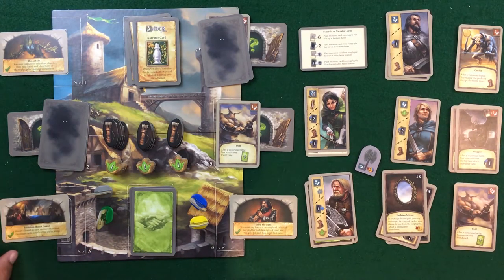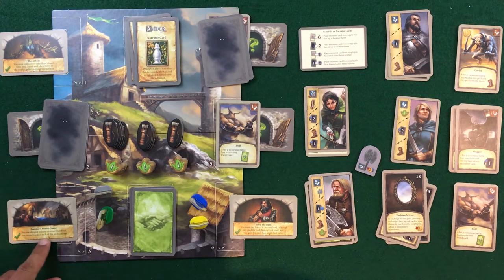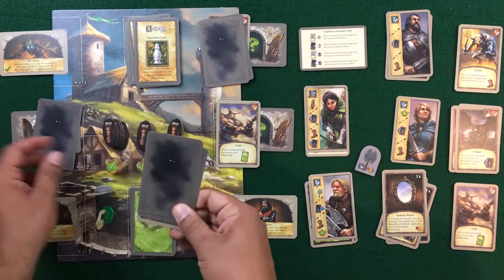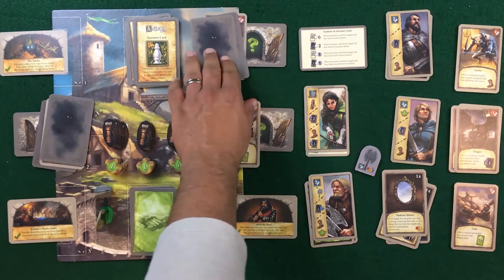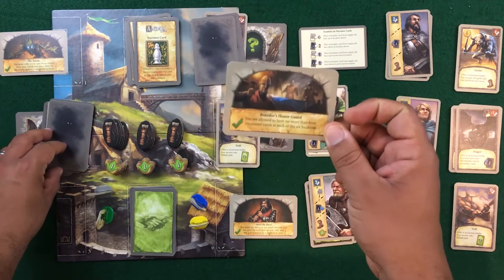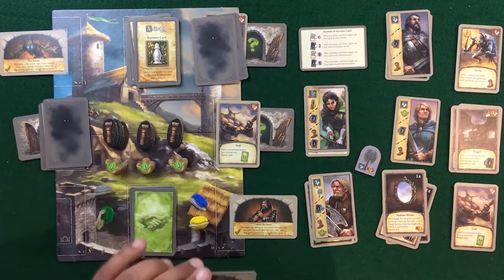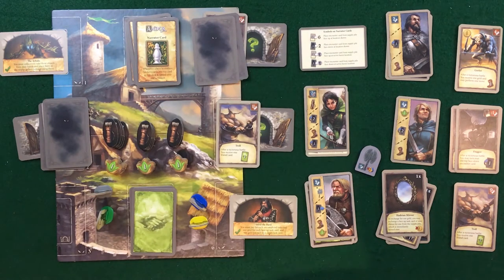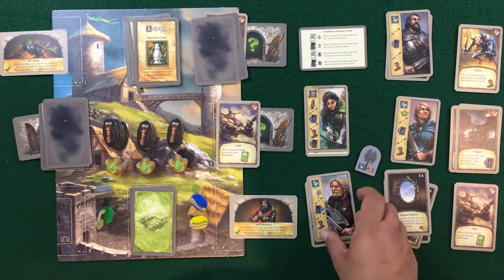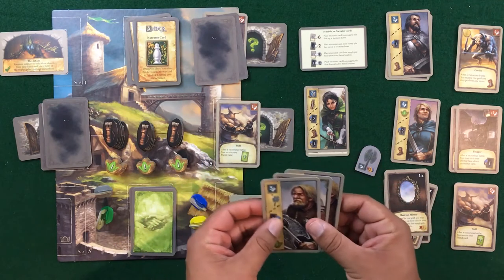The task requires no more than four encounter cards at each of the six locations. Counting across the board — one, two, three, four at one location; three at another; one here — we've met the condition and completed our first task. We acquire the card and no longer need to worry about that location, so we remove it.